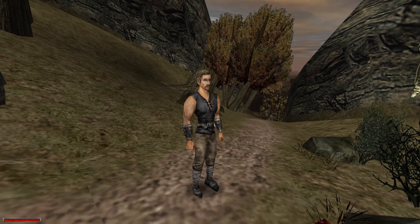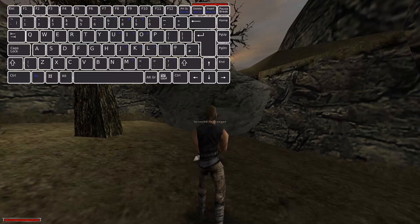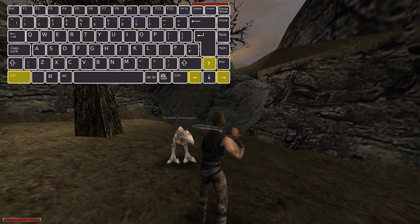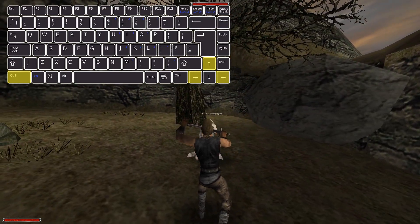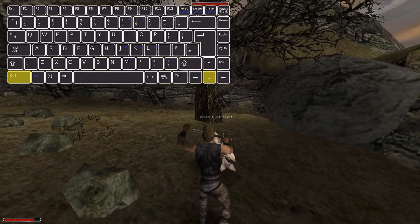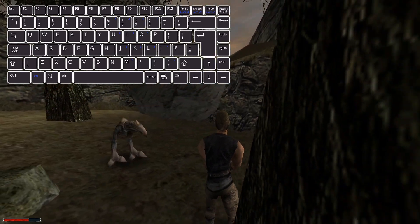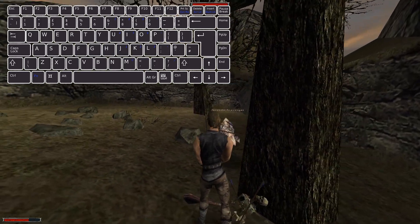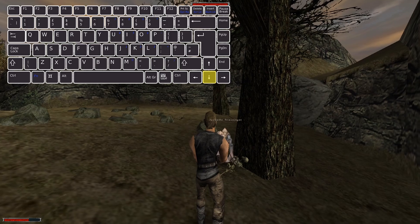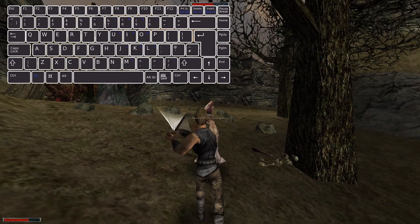Now it's time for combat. Press the spacebar to draw your weapon and we will go make some KFC. Hold CTRL and press the arrow keys to determine your swing. Pressing DOWN while holding CTRL will block an enemy's attack, but it works only on humanoid enemies. To backstab, just press DOWN without CTRL — you will gain an iframe for a few moments, and this works on all enemies.